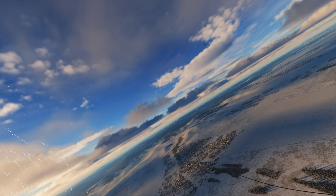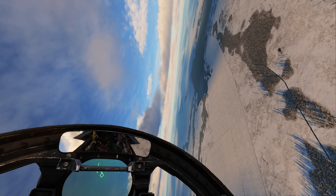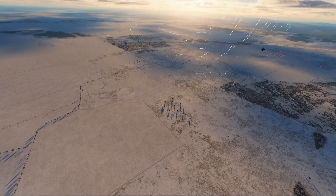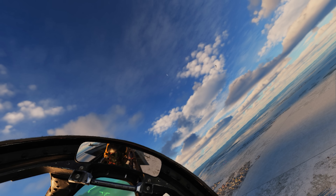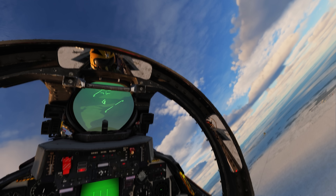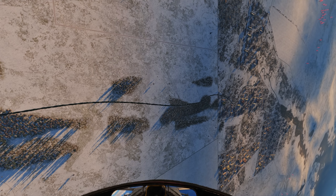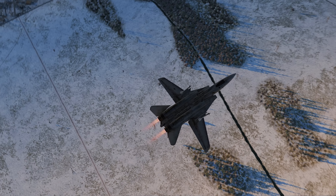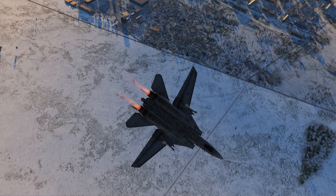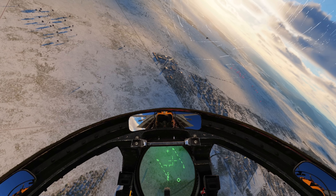In a two-circle fight I want to constantly chase his six o'clock, as you see me doing here. He drops the nose, I'm going to pull the nose up, and I'm just going to constantly fly to where he can't go. My objective is to get up behind him in a low-aspect situation and score a nice easy kill. He's obviously trying to avoid that — he's constantly trying to force that one-circle fight. I'm going to climb again over his nose. This eventually gets very frustrating if you do it properly; the guy in front of you being forced into a two-circle is going to find this very frustrating.